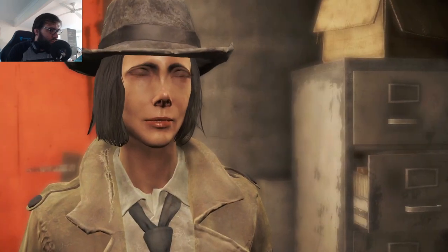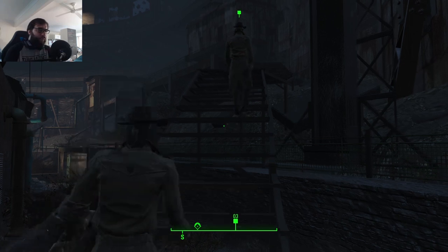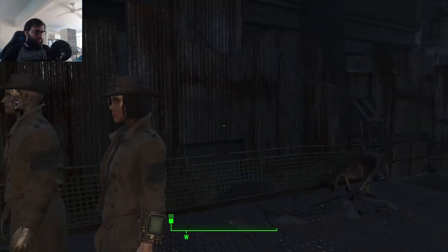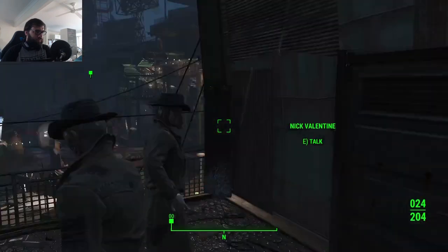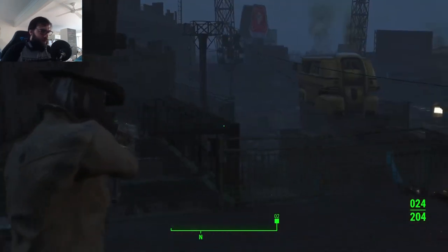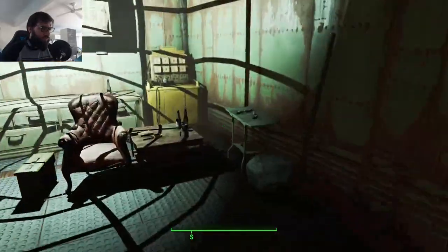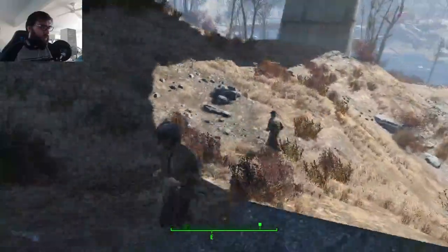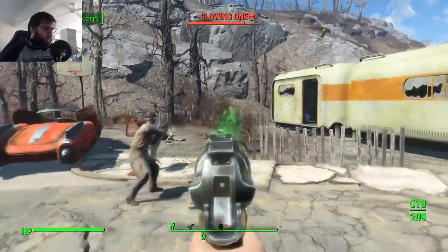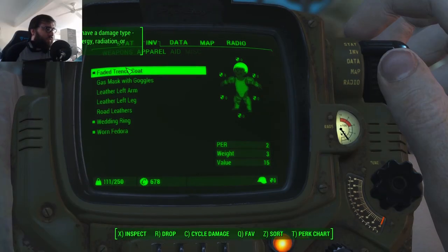Once Nick and I were back in town, I dressed up to be like my best friend, and we went to kick down Kellogg's door to get the quest to go to Fort Hagen. While heading up to the house, Dogmeat broke space and time — I only noticed this while writing up the script. After we got our quest, Nick and I strolled through the Commonwealth as two detectives trying to find a missing boy, only to get the shit kicked out of us by some ghouls in a trailer park.